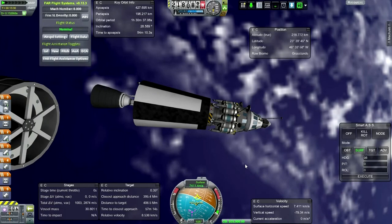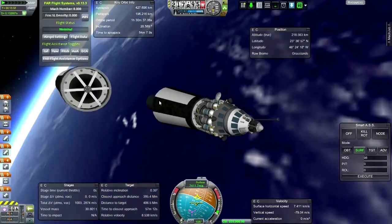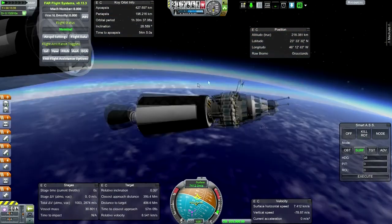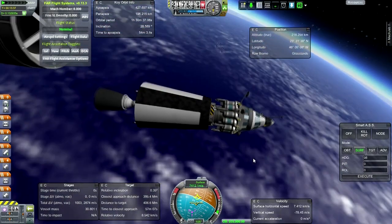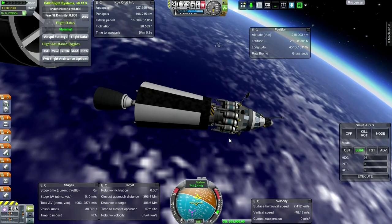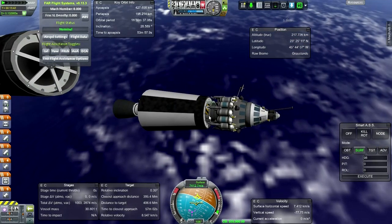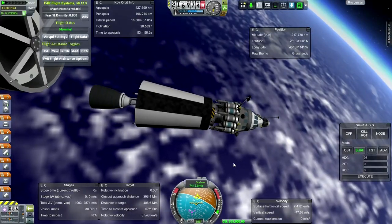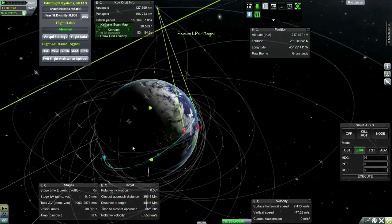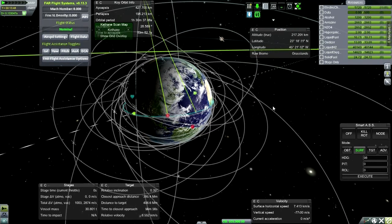Hello everyone and welcome back to my Realism Overhaul series in Kerbal Space Program 0.23.5. Here we are with the lander prototype, and we are going to continue this mission to the extent that is possible. This is testing what can be done with the Magni launcher, and if we can't get this to the surface of the moon and back up again, that basically demonstrates that we will need another, larger launcher — because this is the payload capacity of this launcher. At the very least, what we need the launcher to do is send a lander to the moon, get on the surface, and get it back into lunar orbit again.